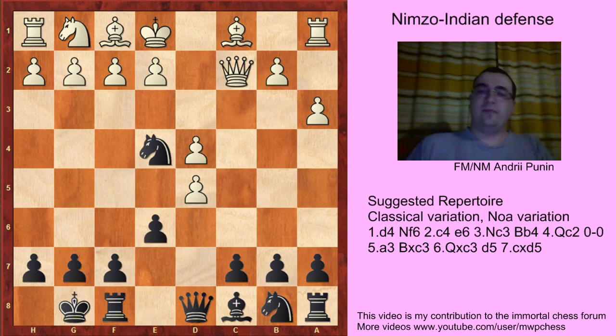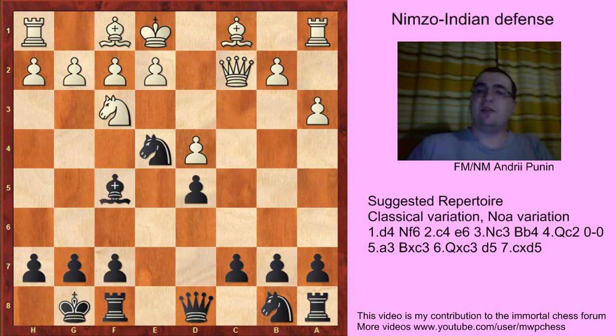After Qc2, exd5, and now Bf4, or Nf3, or e3. Well, Nf3 is nothing, because we play Bf5 with the threat of Ng3. So Qb3, Nc6, and Black is better.